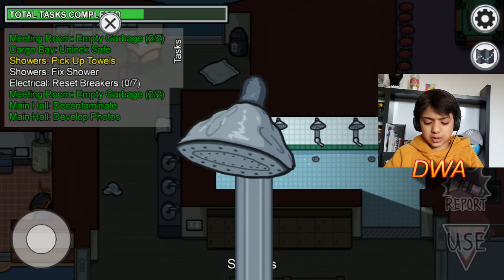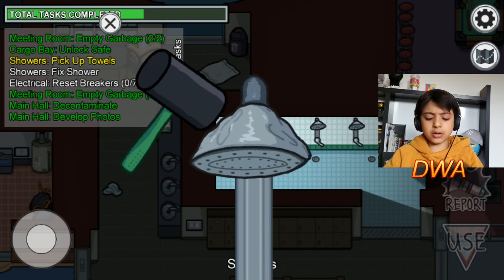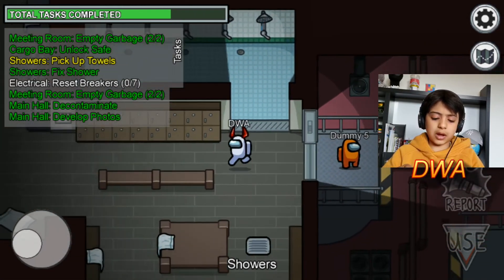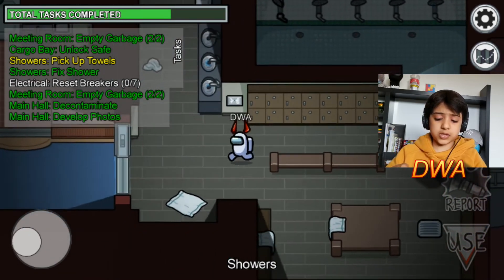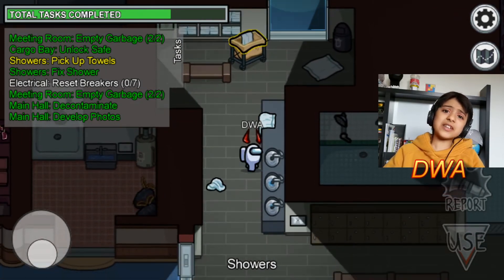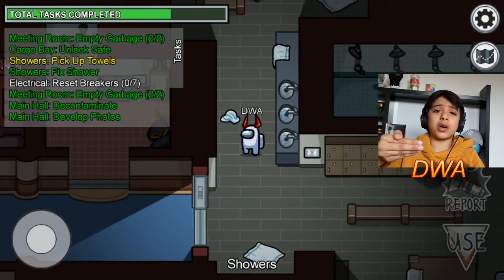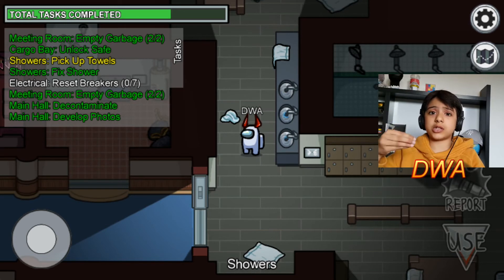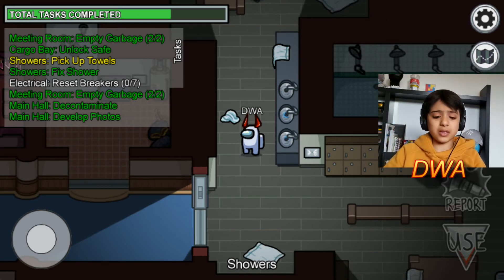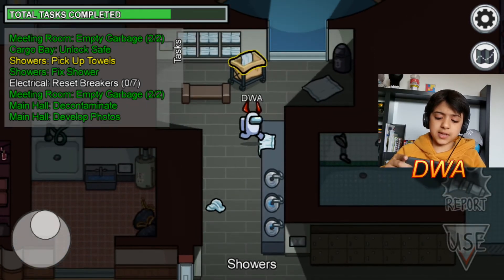We need to fix the shower — there we are, that was weird. It had dents in it and I caused even more dents. I don't know why I needed to do that, and I don't know how it was broken — only like a hammer or a jackhammer could do that, or like a bullet unless the imposter shot it. And then there's this basket here that says use.